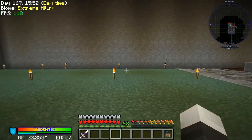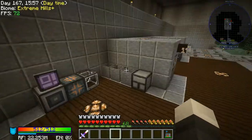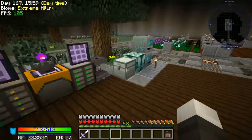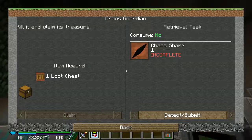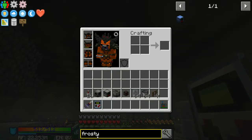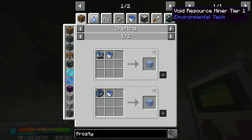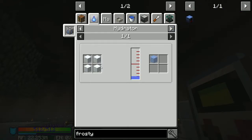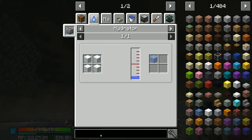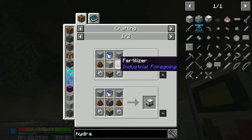The reason why I was trying to make fertilizer is I was trying to figure out how to make that frosty generator. And to make that frosty generator, I realized I need ice. And to make ice, I need a hydrator. So how do I make a hydrator? Turns out I need fertilizer to make the hydrator.